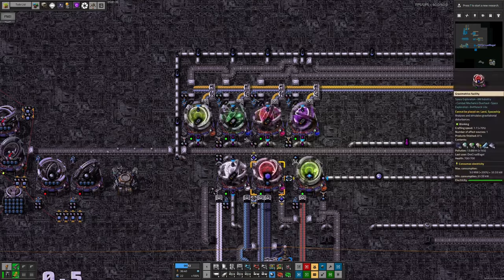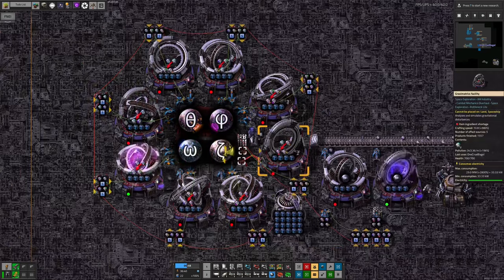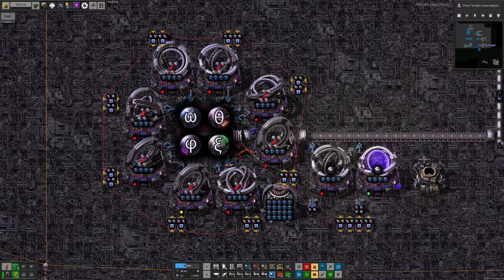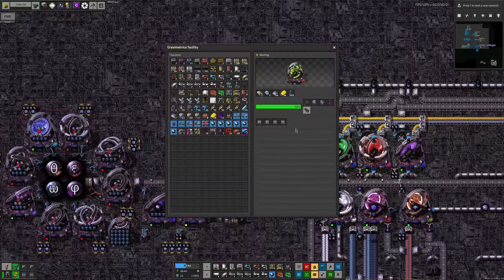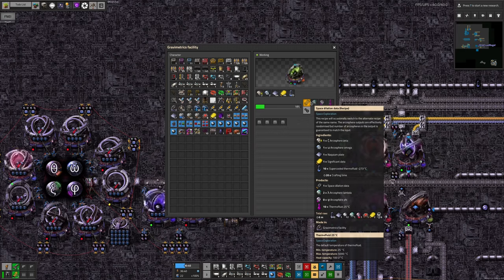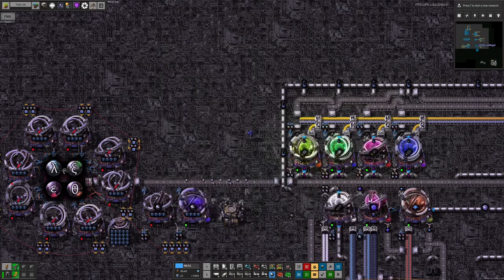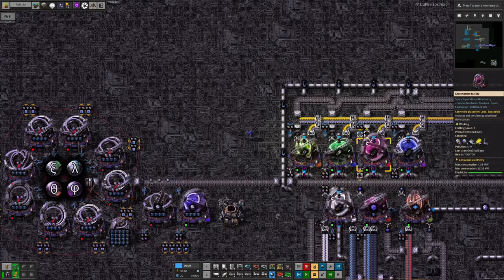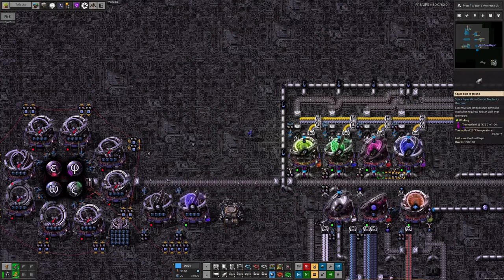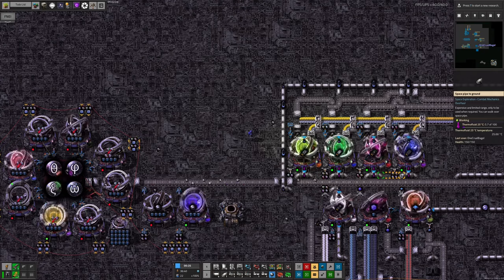There are a few things wrong with this design, but first let's talk about how I'm organising the arcospheres. When you use arcospheres, each recipe takes in a number of arcospheres - in this case a zeta and an omega - and then produces either two lambdas or two phis. Each recipe has a different requirement: it takes in certain types and kicks other ones out, and you then need to do a certain amount of sorting and reprocessing to get them back into the state they were in beforehand.